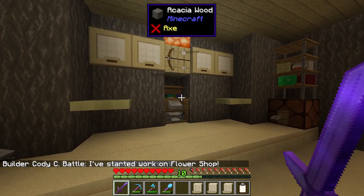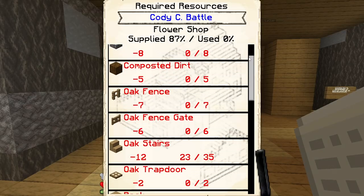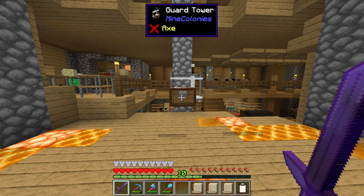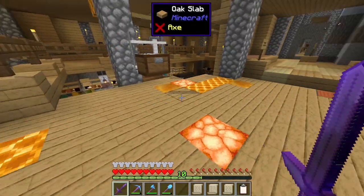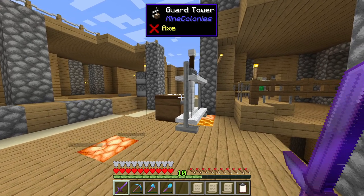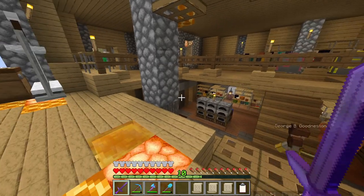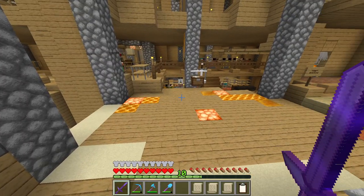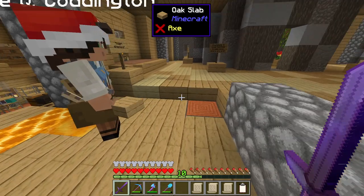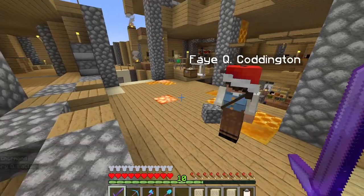Cody has just finished the level four upgrade to the Fletcher's hut, which is nice. I believe he has moved on to do the flower shop next, which at first glance doesn't seem to be a very difficult build. Fae is constructing a new guard's tower that we've set up here, just to fill in a cell basically. It is taking her a little bit of time because this is a level one building attached to a level three building, so she's having to strip away the walls at the moment, just to put holes in instead. She at least has all of the materials she requires to get the guard tower up.